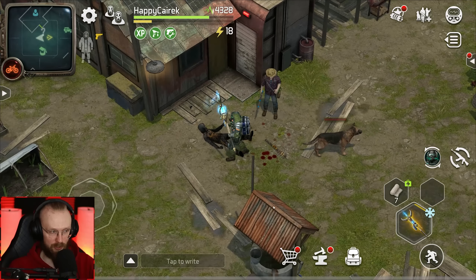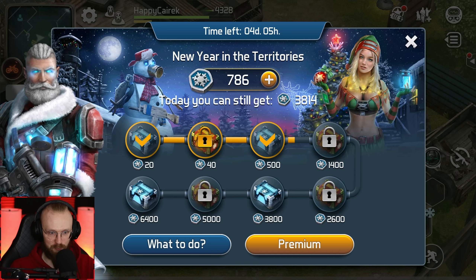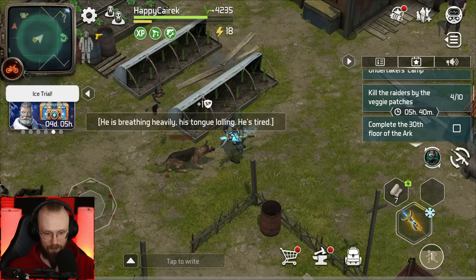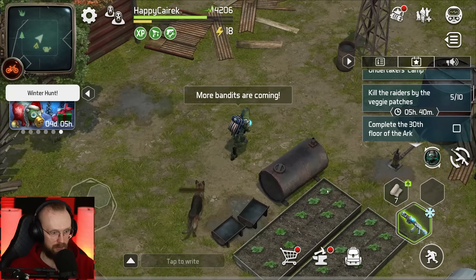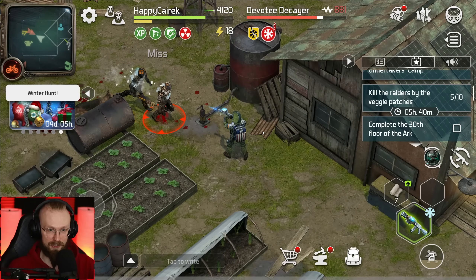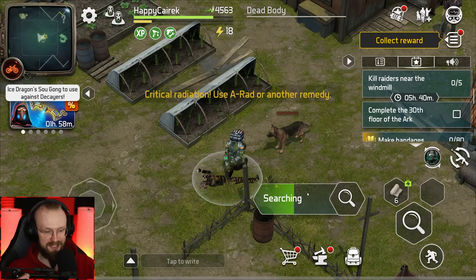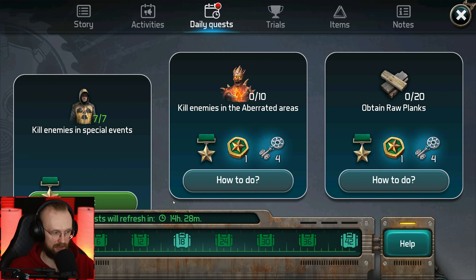Let's deal with these guys — they also give us points here. That's great because we still need more points to unlock other rewards. Now we have to kill the raiders by the veggie patch. Let's switch to the frozen AK and deal with those decayers. More bandits are coming — we've dealt with five out of ten. These guys with more health still only give us two points. We're also getting rewards from the farmer, so the frozen points from the zealot decayers is just a bonus. We've gotten more rewards from daily quests — let's get four of those keys.